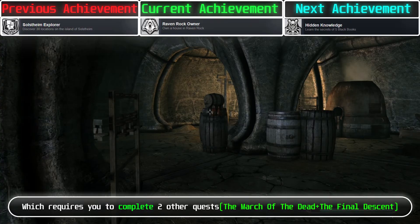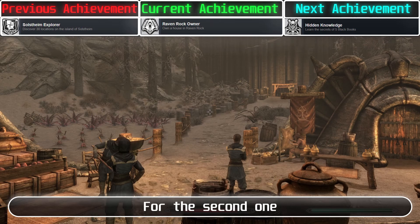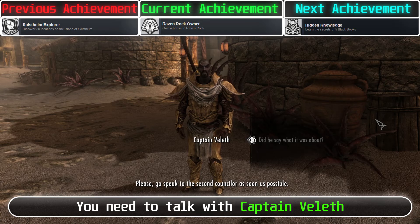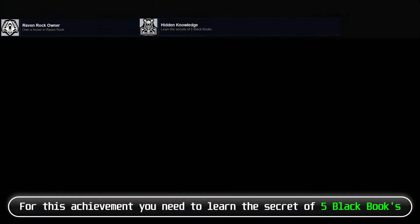For the first prerequisite quest, go towards the docks area and save Captain Veleth — he will then give you the quest. For the second, go to Raven Rock Mine, talk with Crescius, and explore the depths of the mine. After you complete both quests, talk with Captain Veleth and he will give you the Served Cold quest. After completing it, you will own Severin Manor for free and get the achievement.